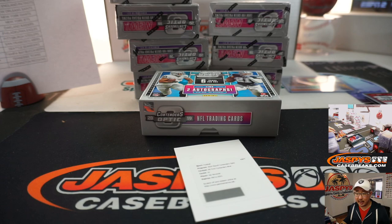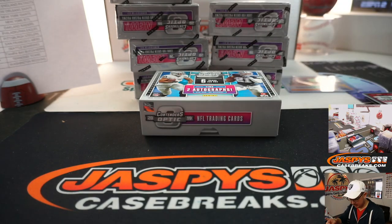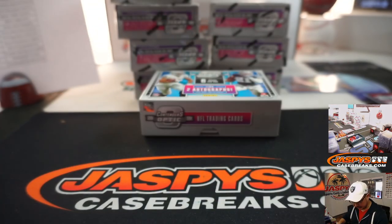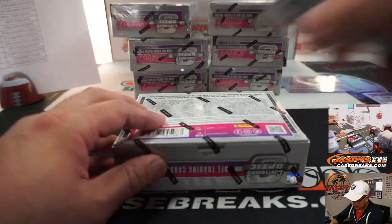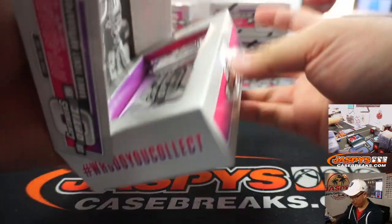To the checklist — GroupRateChecklist.com. Great resource for any collector who is serious about this sort of stuff. Contenders Optic Football, sorted by team. They've done God's work. Jay Novacek is a Cowboy in this — just making sure. Dallas, that goes to Jacqueline. It seems to be a lot of redemptions here, but I think since they're committed to including more on-card autos, sometimes you see a little more redemptions when that happens.